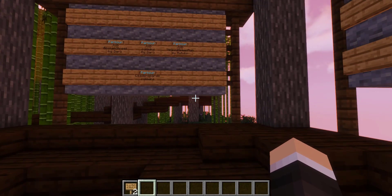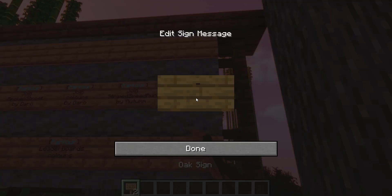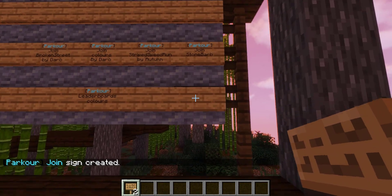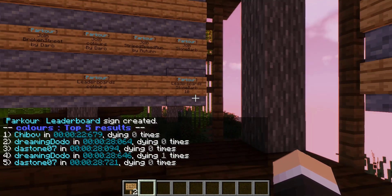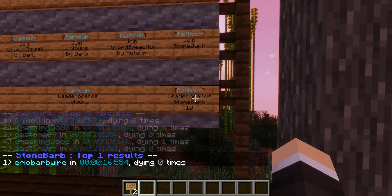Last but not least, here's some sign usage. To create a join sign, set the first line to [Parkour], second line to Join, and third line to the map name — stone barb — then click done. The join sign is created nicely. You can also set up a leaderboard sign using [Parkour] and Leaderboards with the map name and number of entries, such as 10. Clicking the sign shows the top scores — currently just one entry since only I've completed the course.